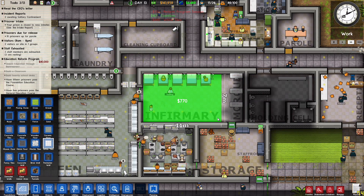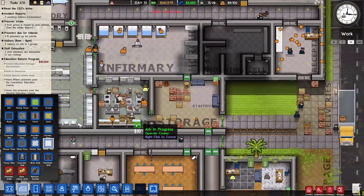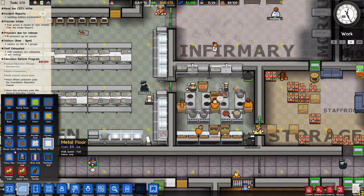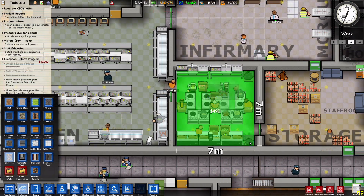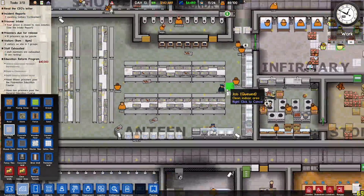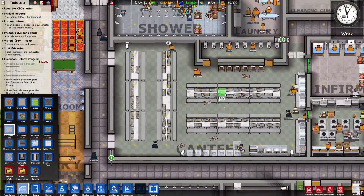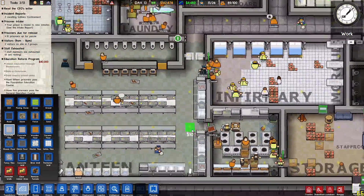Infirmary and morgue — let's just white tile those up. Kitchen — we are going to go with fancy tiles, might as well. What's the canteen going to get? We can do something a little different. It might affect my OCD so I may not want to touch the kitchen as is.